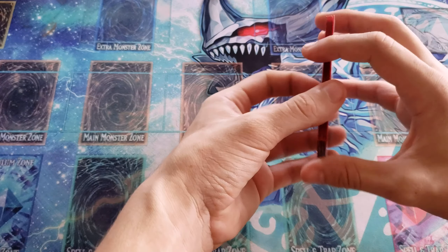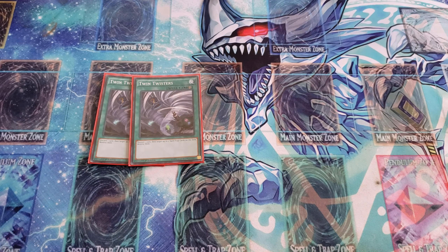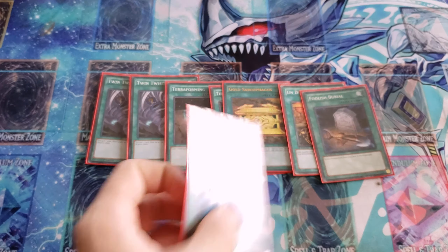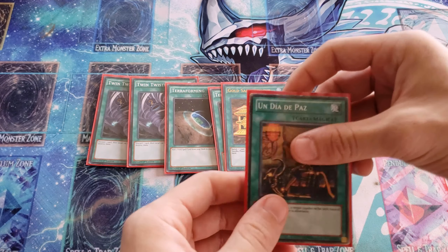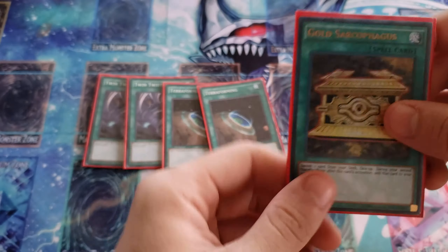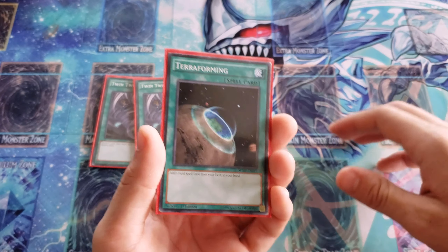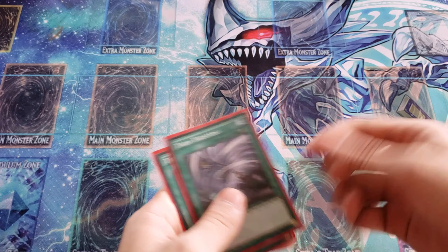For staple spells: two Twin Twisters, two Terraformings, one Gold Sarcophagus, one One Day of Peace, Foolish Burial, and Monster Reborn. Monster Reborn special summons from the graveyard. Foolish Burial sends Overtex Coatls to the graveyard to get Double Evolution Pill. One Day of Peace gives draw power and nobody takes damage. Gold Sarcophagus banishes Giant Rex who then special summons himself. Terraforming adds Dragonic Diagram from your deck to your hand. Twin Twisters lets you discard one card and destroy up to two spell or trap cards on the field — great for backrow destruction.